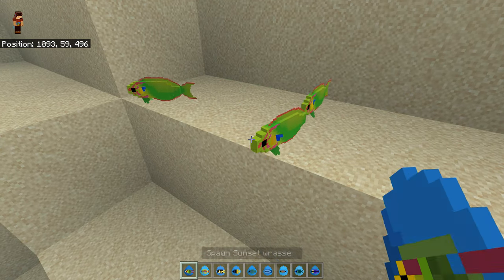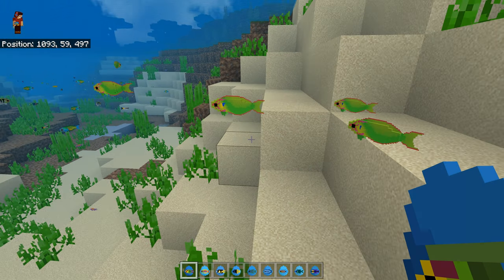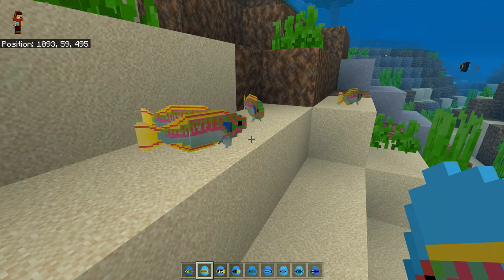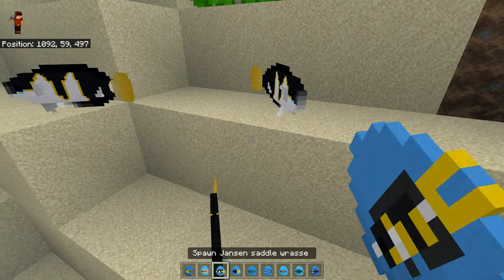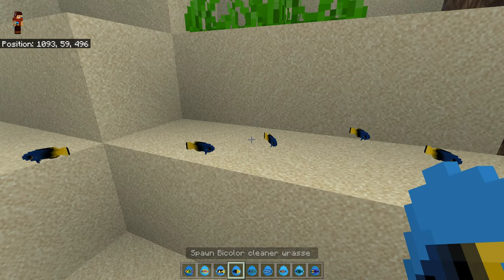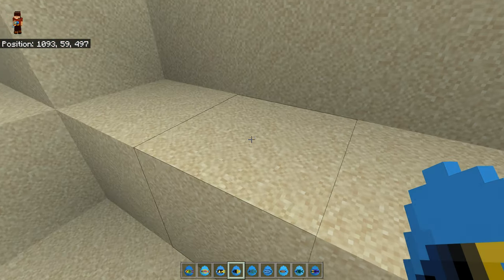A sunset wrasse — it's green, I was expecting more yellow, but I can see why it's got sunset because it's got that after-sunset colour. A Klunzinger's wrasse — whoa, that is a Klunzinger all right! A Jensen saddle wrasse — oh my God, these are massive. Looks like a saddle. A colour cleaner wrasse — that means you can separate these out. I love the naming strategy because once you work it out you can put all the cleaner wrasses together.